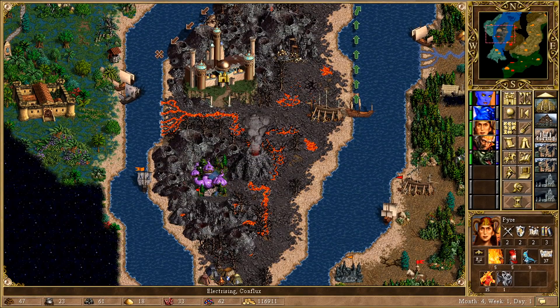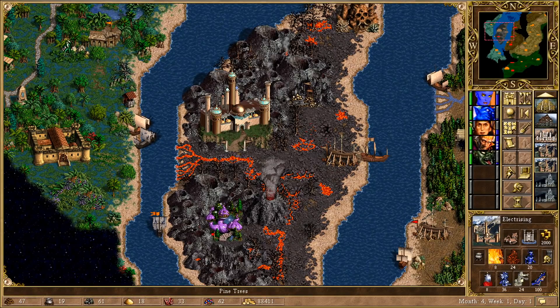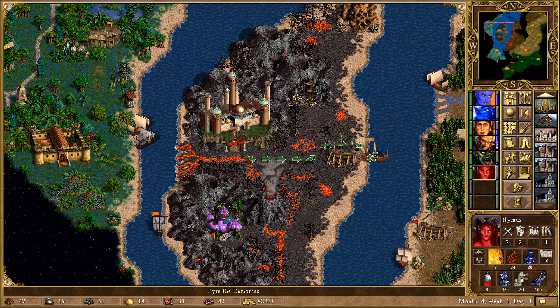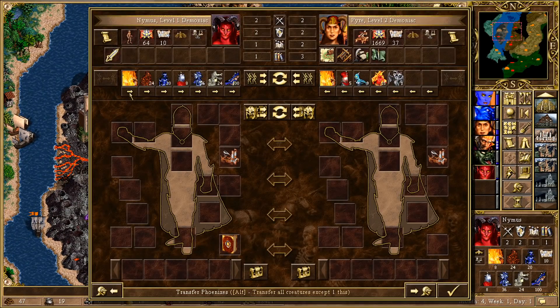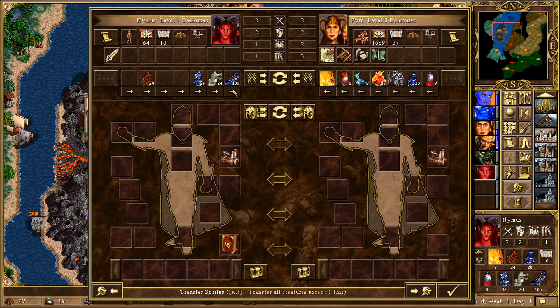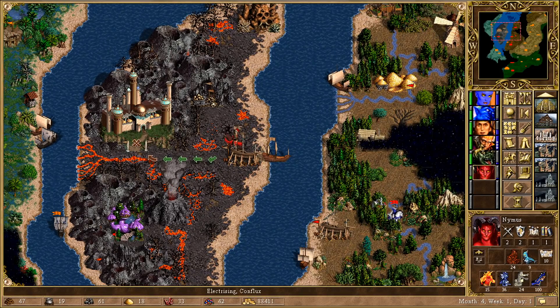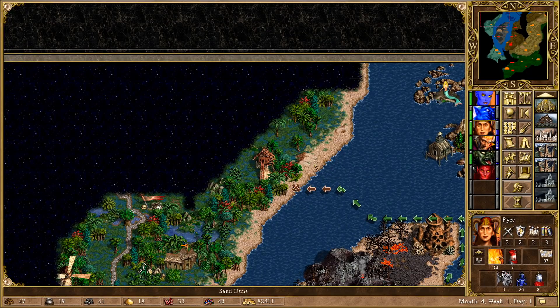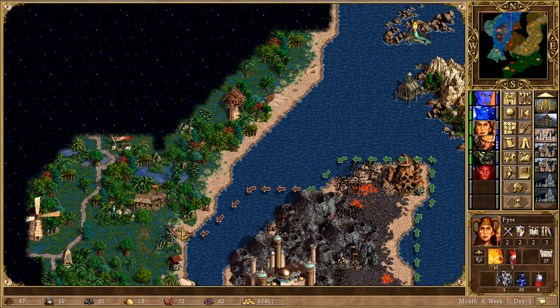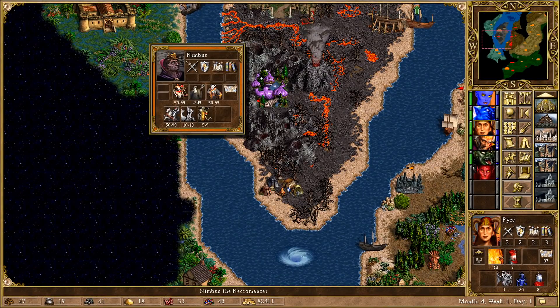Let's just move in this direction, although before we do, make sure we pick up some extra units. I do need to keep some of these back — let's just keep back some of these slower, weaker units. I'm not sure this is enough, although 13 Phoenixes — we should be fine, so we're going to go in this direction. We can't quite land, which is quite frustrating, but I think we have to go for it. We do have to be a bit careful of Nimbus — or Nimbus — as he's actually right there. That kind of changes things.